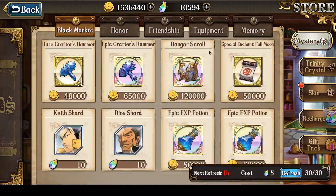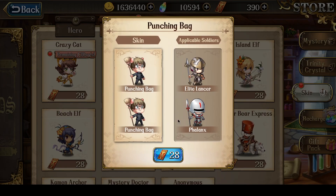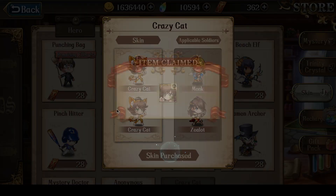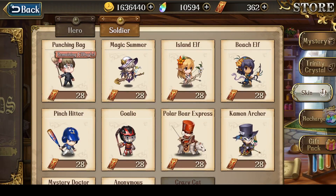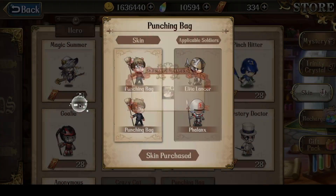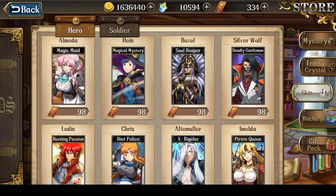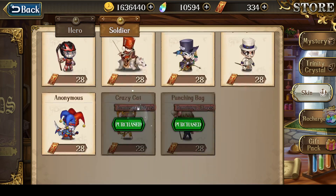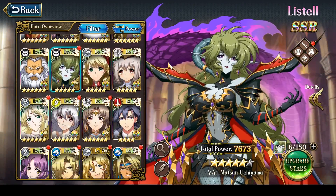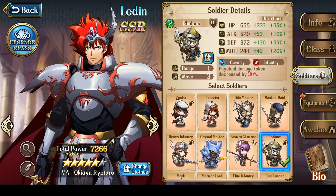The final event is the skins. The soldier skins added with this major update are a punching bag skin for the phallic soldiers, as well as the Crazy Cat skin which is for zealots. I'm actually going to buy the Crazy Cat skin, and I'm thinking about the punching bag one just because phallic soldiers are so frequently used. You know what, let's just buy it. I probably shouldn't because I should be saving skin vouchers for upcoming skins, but I like both of these soldier skins and soldier skins come so rarely. So now I can change Ledin's phallic soldiers to look like those punching bag guys.